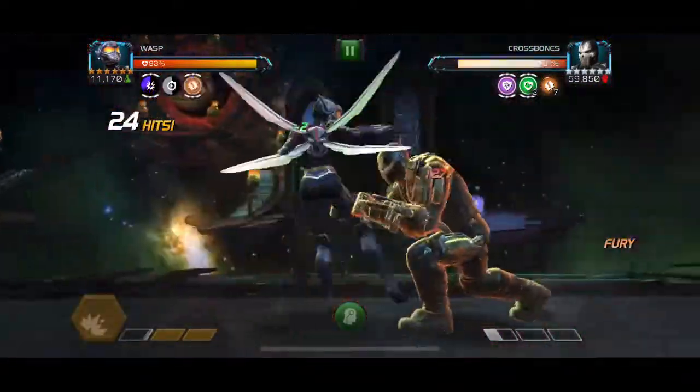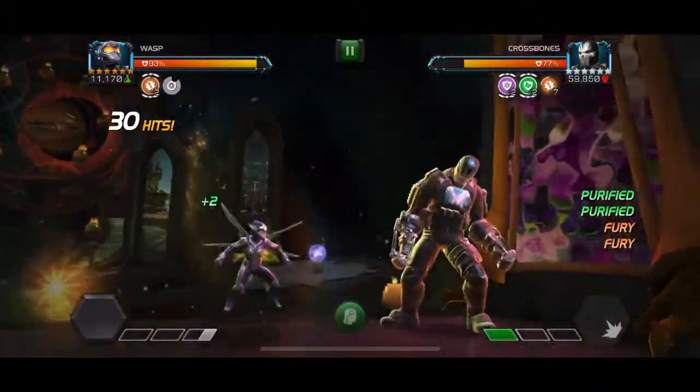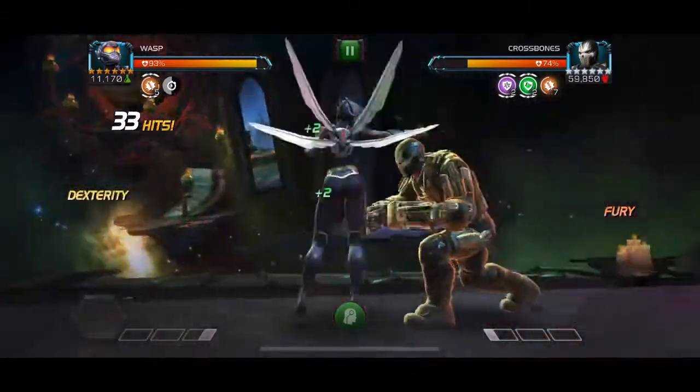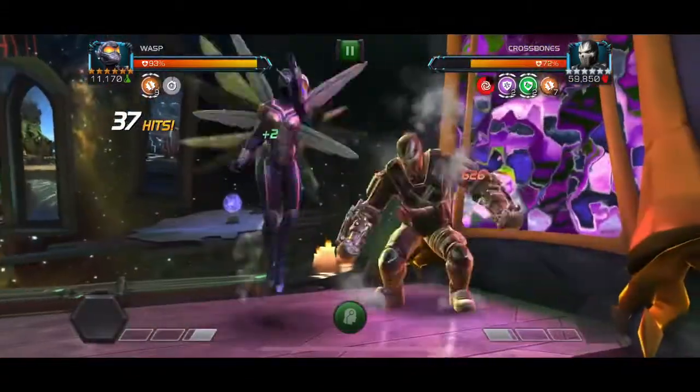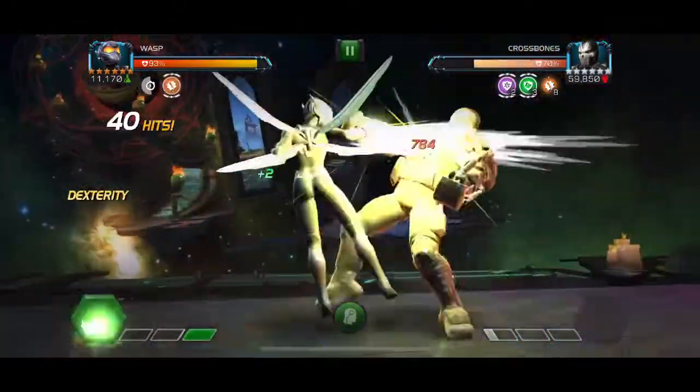Since Crossbones has Tenacity, he can shrug off stuns, so it can be hard to land your heavies with other champions. But since Wasp can chain on the heavy with a passive stun, you can easily land the heavies to remove the furies.